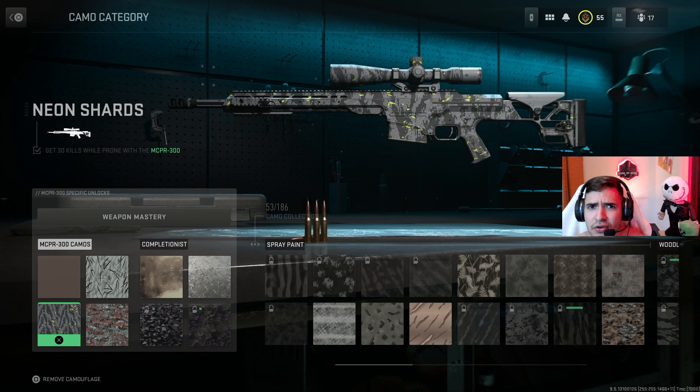I found the 30 prone kills a lot easier in quick play, because in ground war you can't always prone into a spot with full visibility. The best place is quick play — just go to the middle of the map or the middle lane where a lot of people are crossing. Lay down flat on the ground, aim through your scope, and you will definitely get the kills. Just be a little bit patient with this one.